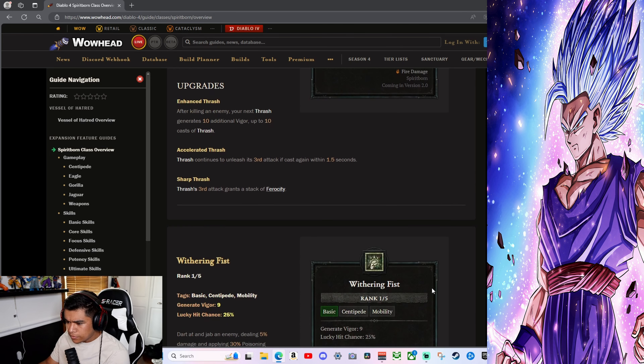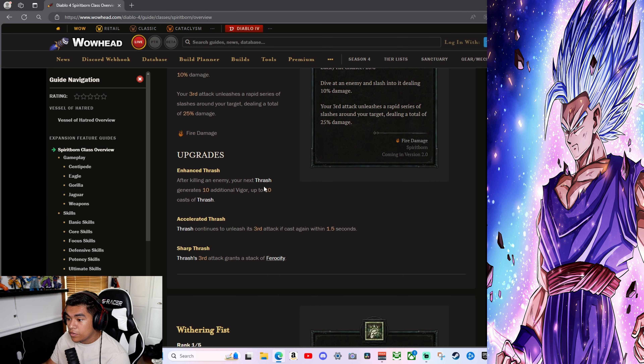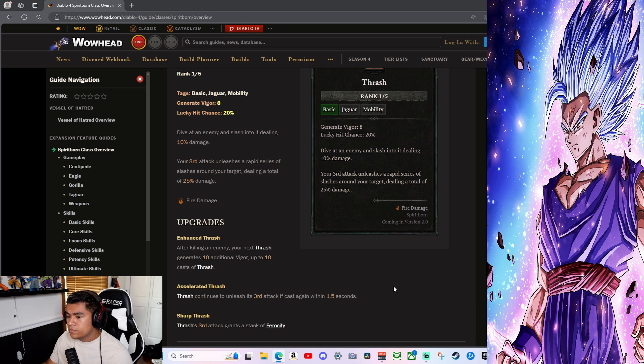Now for Basic Skills. Vigor is the primary resource. Thrash is tagged Basic/Jaguar/Mobility: dive at an enemy and slash, dealing 10 damage; your third attack unleashes a rapid series of slashes dealing 20 fire damage. Upgrades: Enhanced Thrash — after killing an enemy, your next Thrash generates 10 additional vigor. Exhilarated Thrash — continues to unleash its third attack if cast again within 1.5 seconds. Sharp Thrash — third attack grants a stack of Ferocity.